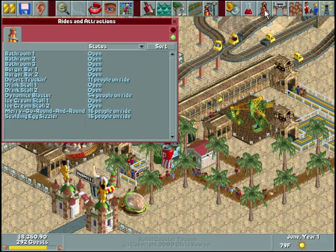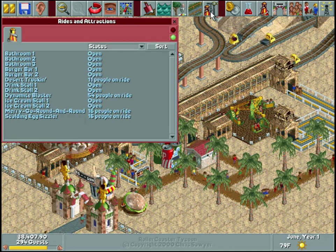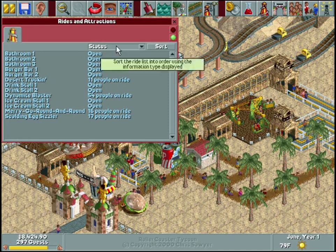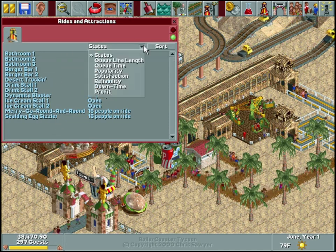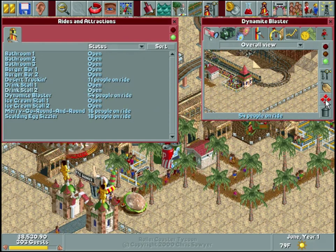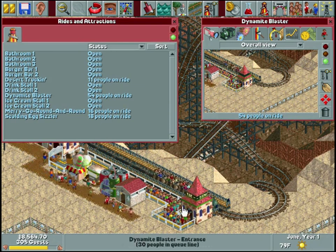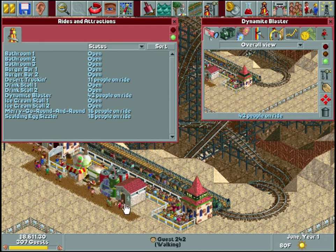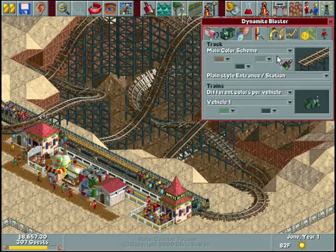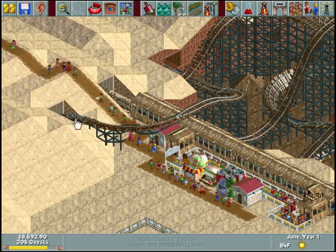I've been calling this the 'ride and attractions tab' - it's actually the 'build a new ride and attraction' tab. The ride and attractions tab is this separate one that shows everything you have and lets you sort by a bunch of different things. I'm just wanting to find Dynamite Blaster so I can go to it quickly. That guy just vomited right in front of the bathroom - at least make your way inside, that's not courteous at all.